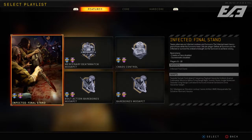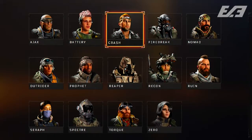For MP playlists this week, we have Infected Final Stand, Chaos Control, Mercenary Deathmatch Mosh Pit, Bare Bones Mosh Pit, and Bolt Action Bare Bones. PC also includes Infected Final Stand, Bare Bones Deathmatch Mosh Pit, and Endurance Chaos Mosh Pit. Chaos Control returns with quad-feed XP, which should make for some crazy lobbies and is probably your best bet to rank up fast.